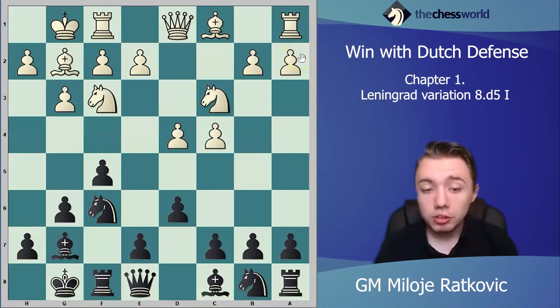The most logical and probably best move for white at this moment is d5, stopping e5. Generally white is not completely stopping it — we can still play e5, but then white takes on d6 and controls more space, which is more comfortable for white. So e5 is an option and is very solid, but here we will analyze a5 for black.